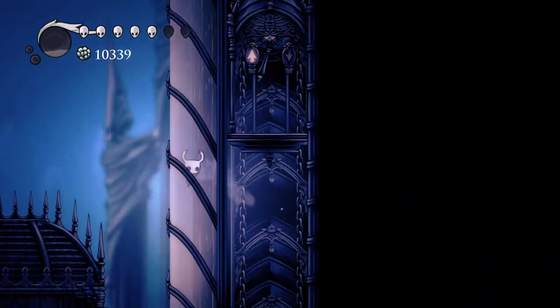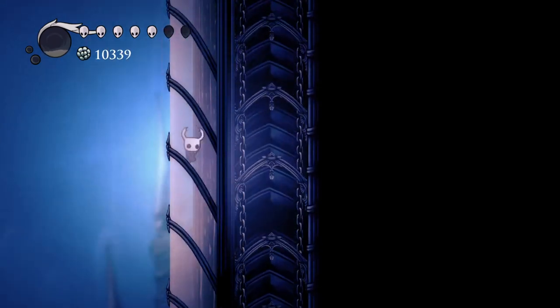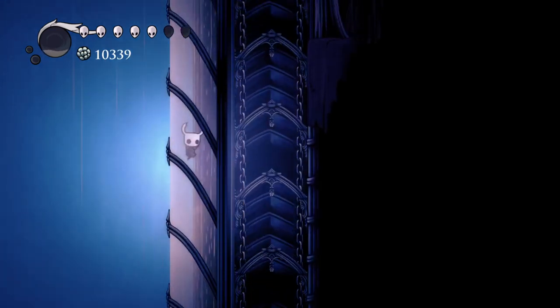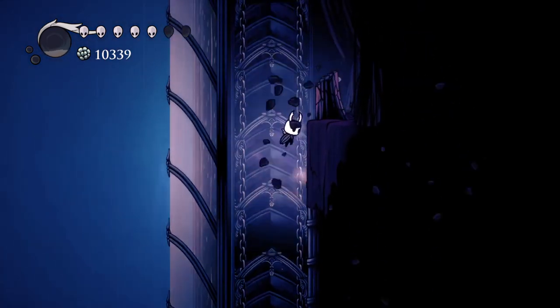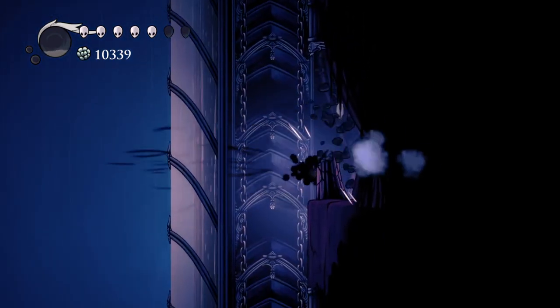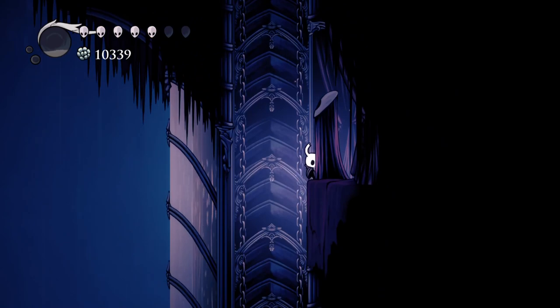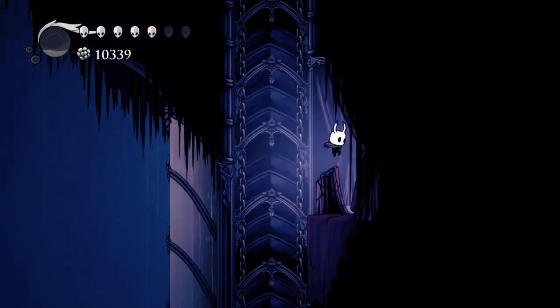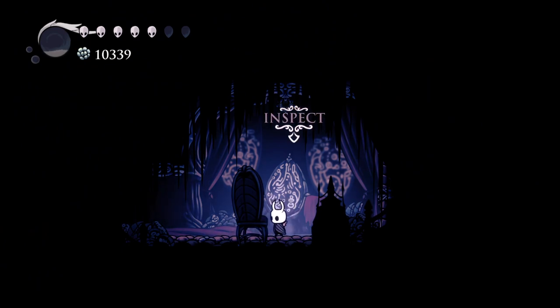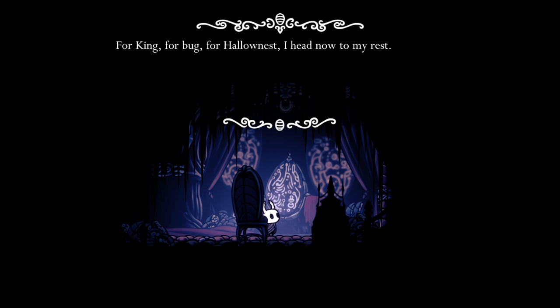Up we go, I suppose. What's down there? Secret room! Inspect: 'Sleep beckons eternal, and these words become my last. Through my gaze shall no longer fall upon the city — I will act forever in its protection. For king, for bug, for Hollownest, I head now to my rest.'